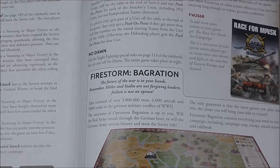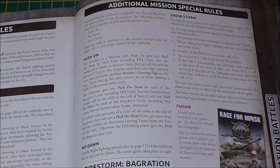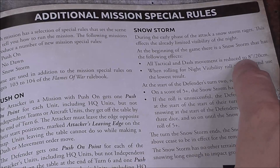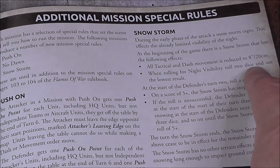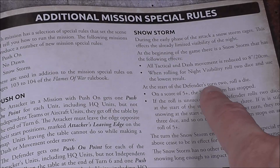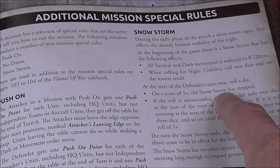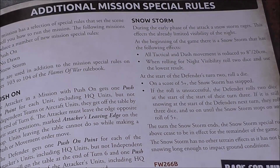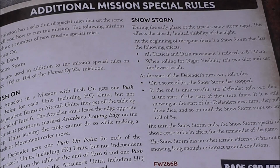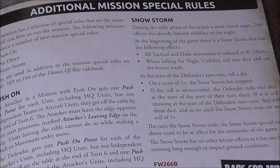Let's have a quick look at Snowstorm. Tactical dash movement is reduced to 8 inches. When rolling for night visibility, roll two dice and take the lower result. So movement and seeing is going to be really difficult. Now, from the defender's turn two, roll a dice — on a 5-plus the snowstorm has stopped. So it can stop after turn two, or it could have a real effect on the game, slowing everything down and making it harder to see things. If they're not shooting, you can get up really close. An interesting game with lots of challenges for both sides.